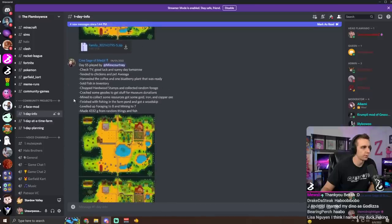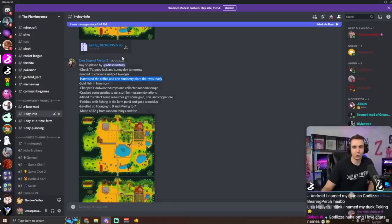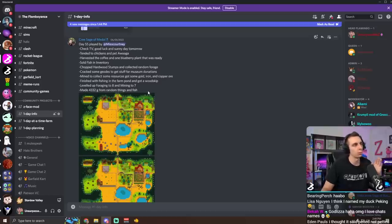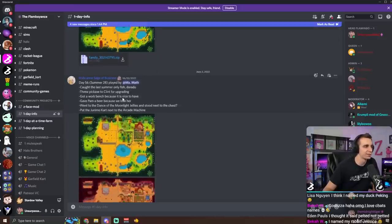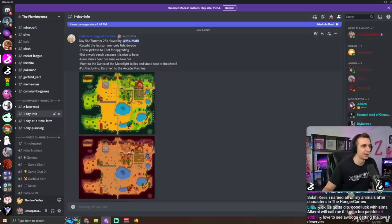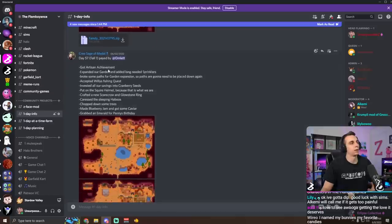Day 55 - there are two more days of summer. Check TV - good luck and sunny day tomorrow. Tended to chickens, harvested the coffee. Wait, did I miss the whole coffee? I obviously did, because you have 200 coffee beans, but I missed all of that coffee somehow. Chopped hardwood stumps and collected random forage. Cracked some geodes to get stuff for museum donations. I can't believe how this is just going so normally. Caught the last summer fish - Dorado. Through pickaxe to Clint for upgrading. Got a workbench. Gave Pam a beer because we love her. Went to the dance of the moonlight jellies and stood next to the chest. Into the fall - got the artisan achievement.